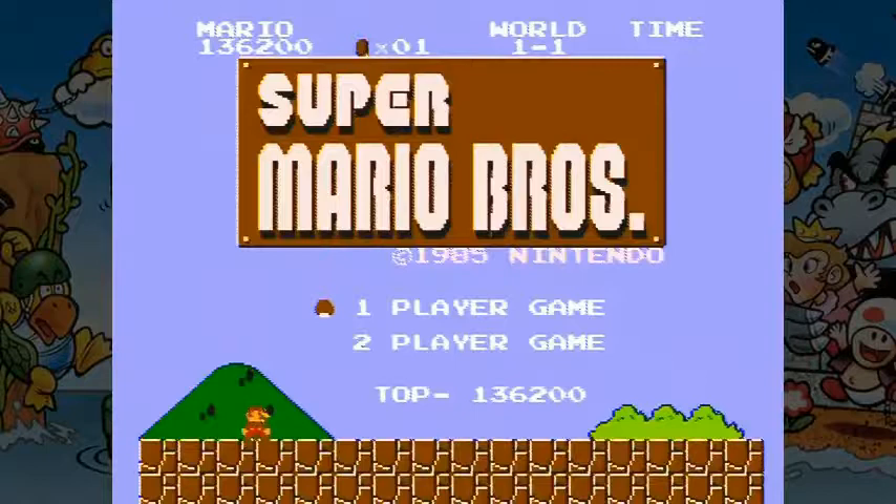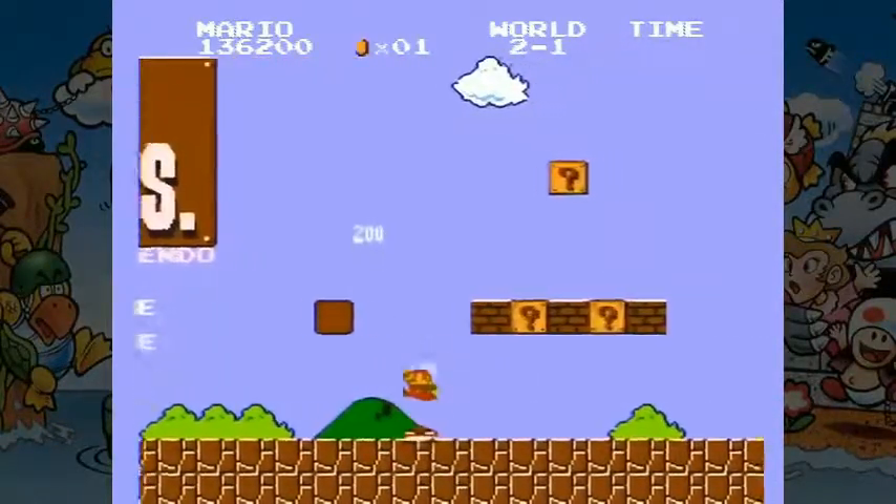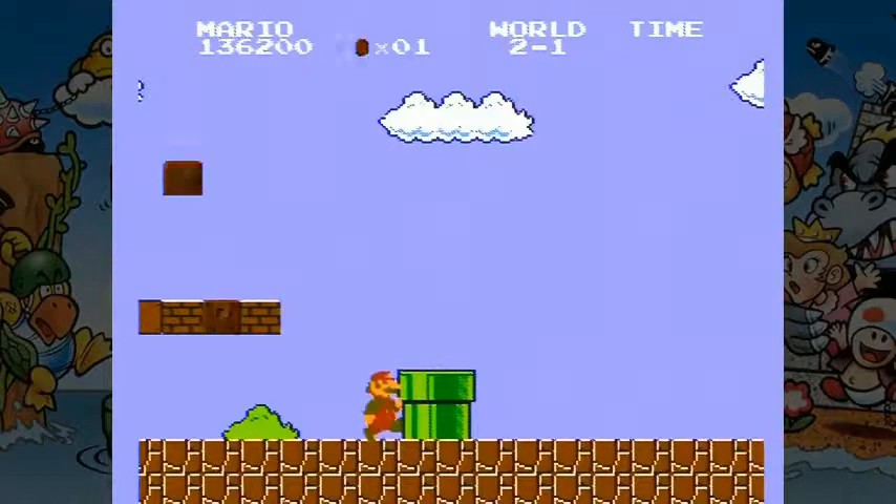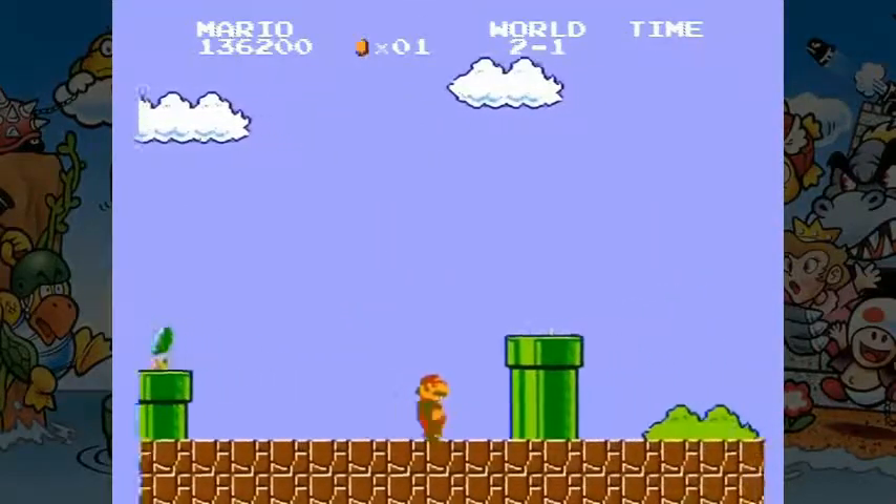If we go on the title screen and start pressing B, you can see on the top of the screen that we can actually choose what world we start at. Why do they call them worlds anyway? Isn't this technically the same world? The interesting thing is, if you have the world set to anything above world 1, we actually have piranha plants coming out of the pipes in world 1-1, which is normally not a thing.